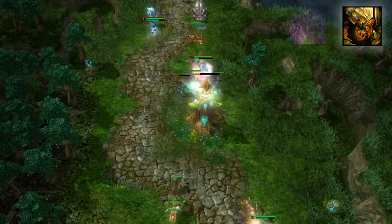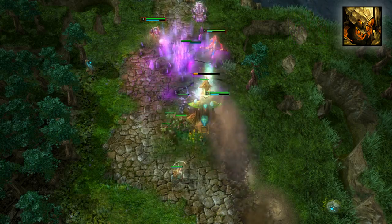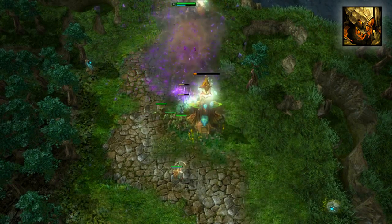For tower pushing and defending, Fossilization also forces enemies out of the zone, or makes for favorable teamfights.